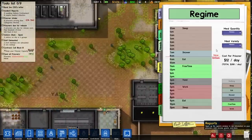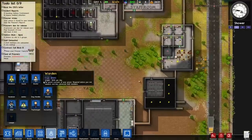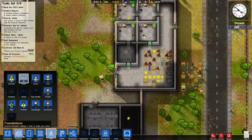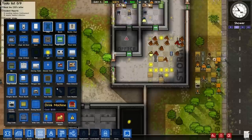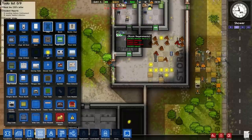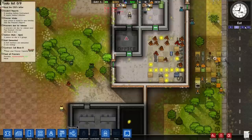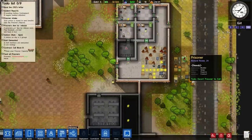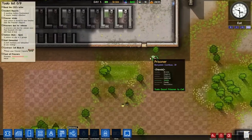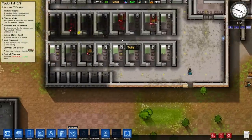Now we have to stop our intake of prisoners because we've got too many. It looks like a lot of our guards are really just throwing some of our guys to the wolves and just letting them bleed to death in their prison cells.